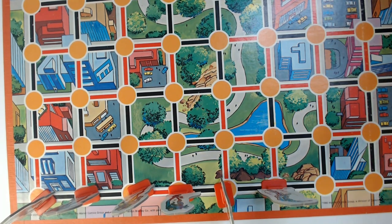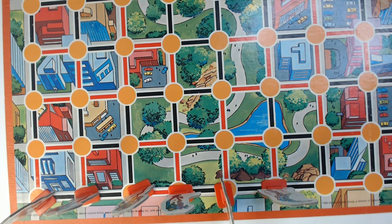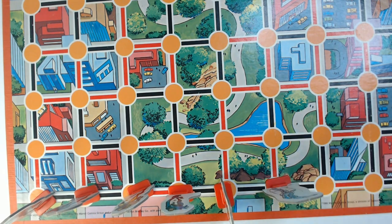The super villains go to the top of the game board. Set up six pawns in the back row at the top. Note there are nine dots in the back row — place your six on any of the nine dots. Your opponent does likewise. So you can spread them out, you don't have to be in a straight row — choose any of the nine dots.